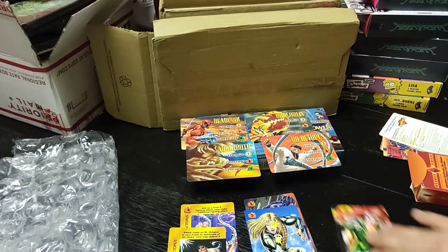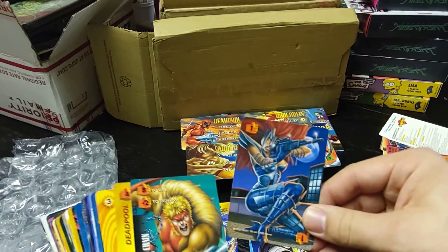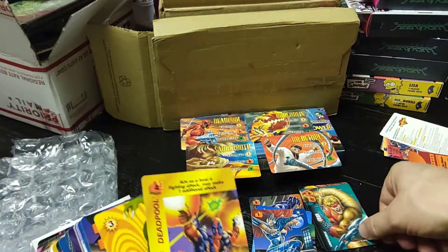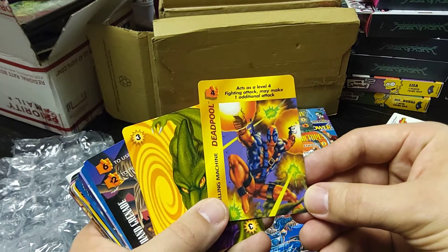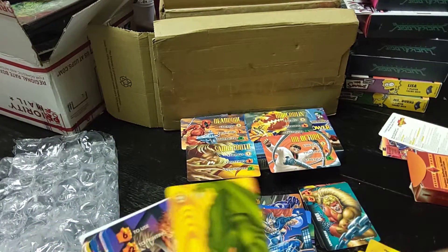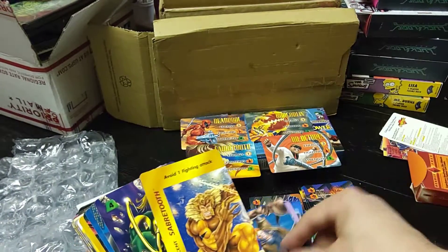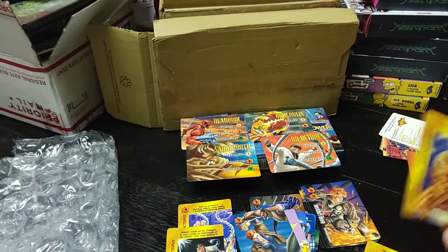There are up to plus-3s, and I believe they only came in the boosters. Axe at level 4 may make an additional attack because usually you can only do one. There's a 3 in Energy, a Grenade. Sabretooth obviously has this ability on one of these cards to avoid an attack.